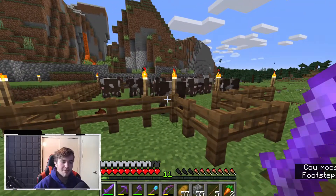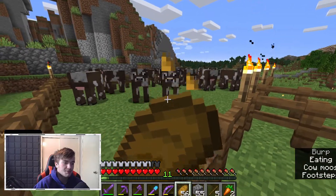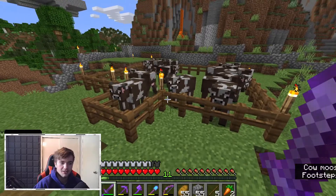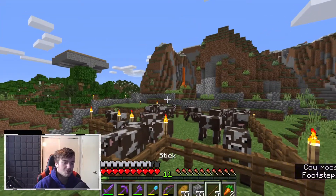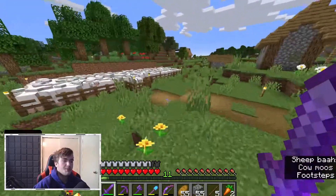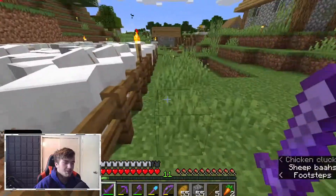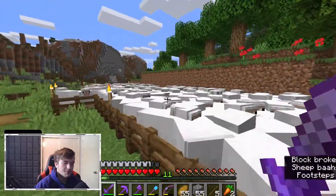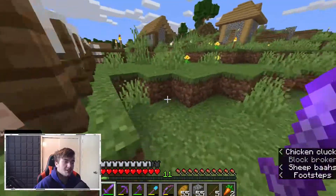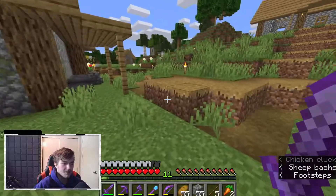The first ever animal pen I built was these cows. I don't have that many now just because of how many I've been having to kill — I need that leather. My Fortune 3 sword makes it a lot easier because I get a lot of leather from them. Here are our sheep — you'll notice we have a lot. They actually can't even walk around anymore, and that's kind of the goal. I've been telling everybody on my livestreams that I'm going to breed them until they start dying because there's too many. There's also a chicken in there I've kind of just left.